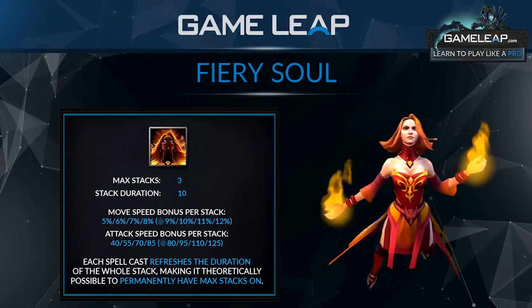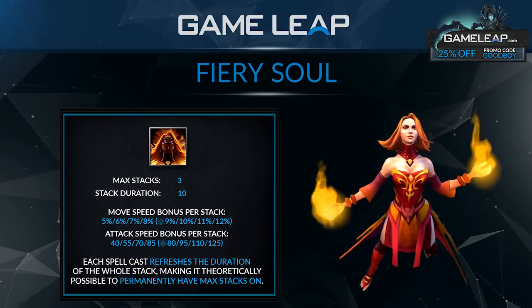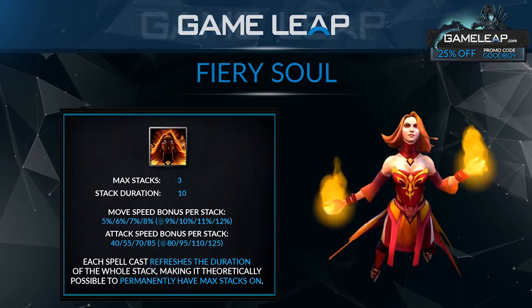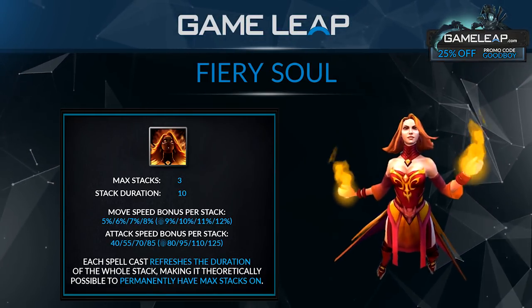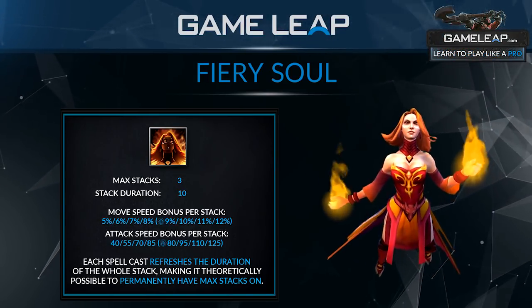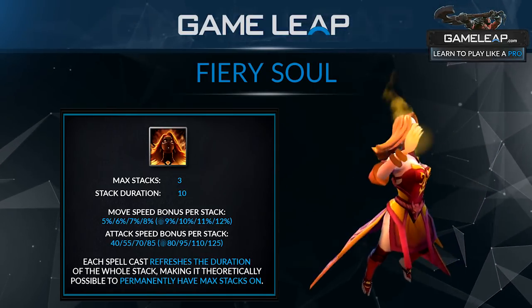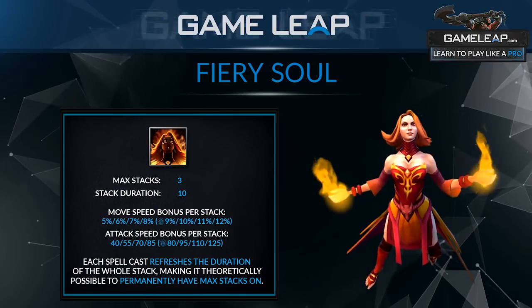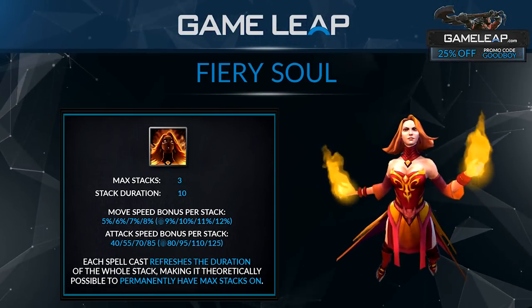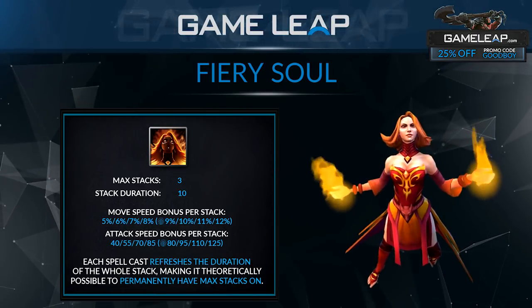Fiery Soul is Lina's third ability. It is a passive — every time you cast a spell, it adds a stack, and these stacks give you bonus movement speed and bonus attack speed. You can have up to 3 stacks. Whenever you cast a spell it adds a stack and refreshes the duration, which is 10 seconds. So after one spell you have one stack; after two spells, two stacks with a fresh 10 seconds; after three spells, you're capped at 3 stacks and further casts just refresh the duration.